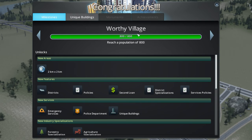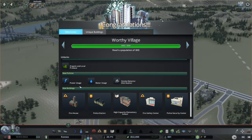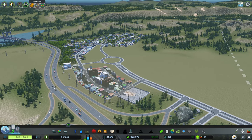We've just got Worthy Village! We've just gotten some more money and unlocked emergency services, police department, unique buildings, districts, forestry specializations, farmland, self-sufficient buildings, and we've got new buildings — the firehouse, the police station, high-capacity elementary school, and police security center. These are just part of the DLCs and I do own all the DLCs. It's only small, but it's my small.